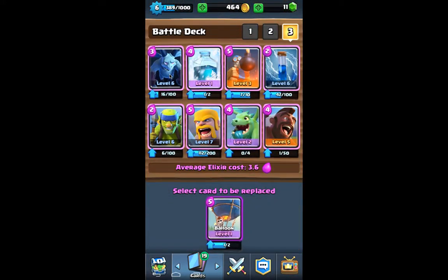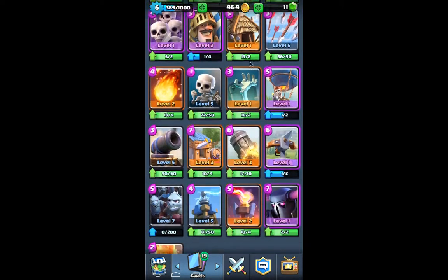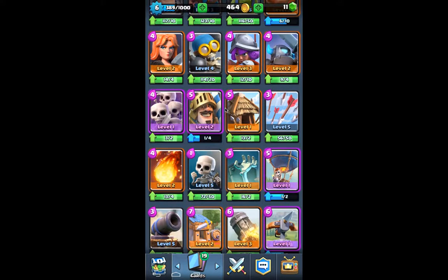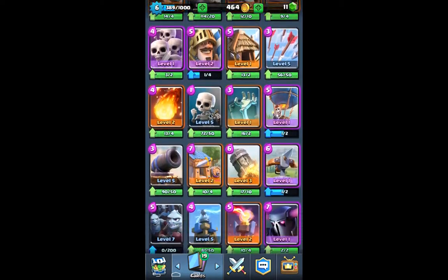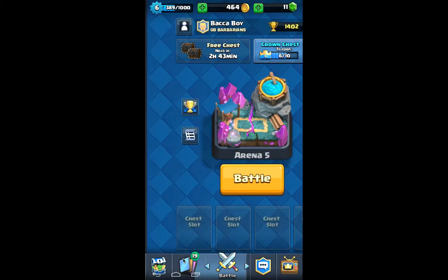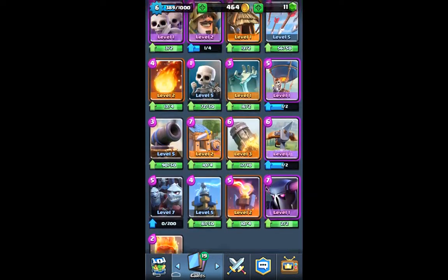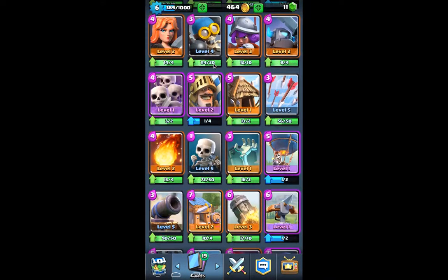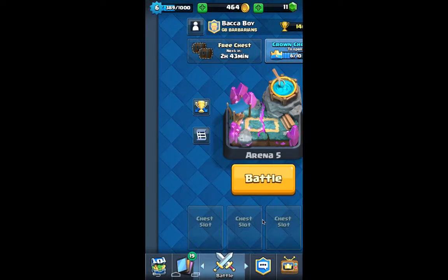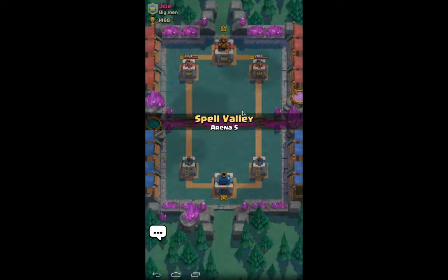I could put the Balloon in, though that technically gives me the same deck amount, except the Dragon would have to go out. I could put a 4 Elixir card, or I should just put the Pekka. But I think I'm actually pretty set right now with this deck. This is exactly what I used when I was in Arena 5, including the Minions, though I did get the Ice Wizard shortly afterwards. I also got the Fire Spirits. So let's jump into a live attack right here and see what we can do in Spell Valley.